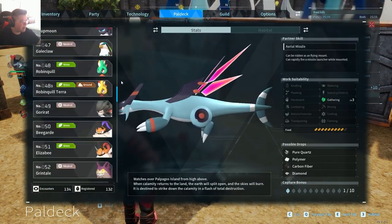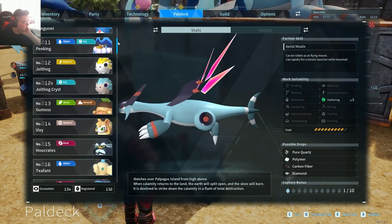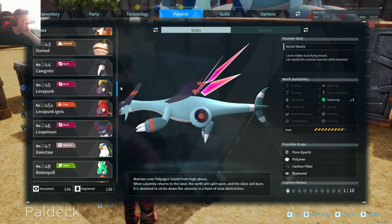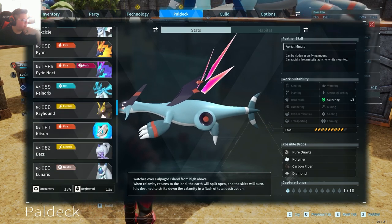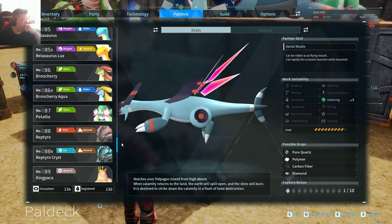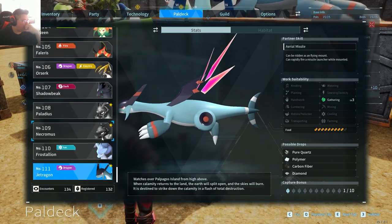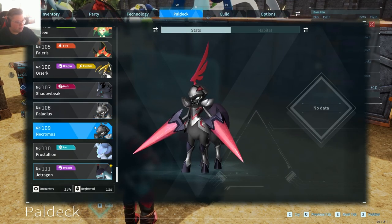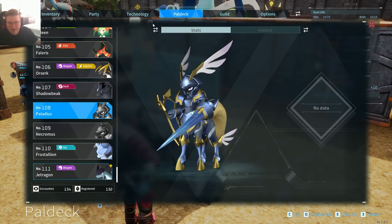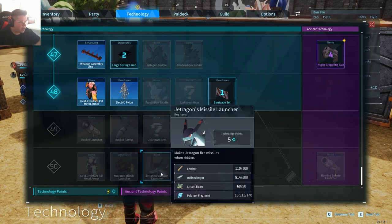If we look at our Pal deck, I think we have every single thing except the last two legendaries. There are a couple of secret ones we're missing, like the Noctali Stallion or whatever, but we'll get that later. I'm just looking at the ones in the Pal deck for right now — it's literally just these two. Once we get these two, our Pal deck will basically be complete.